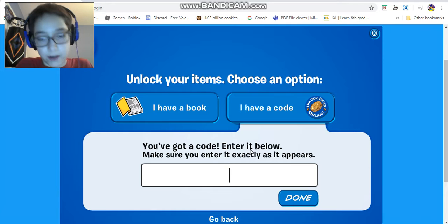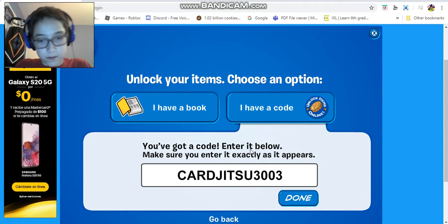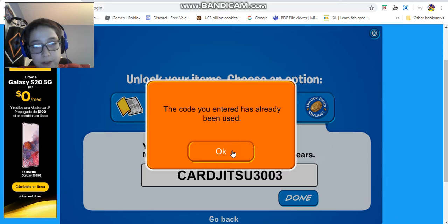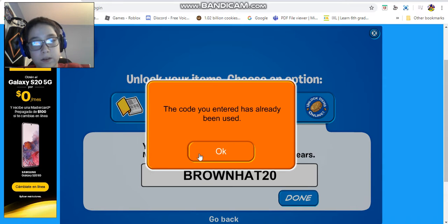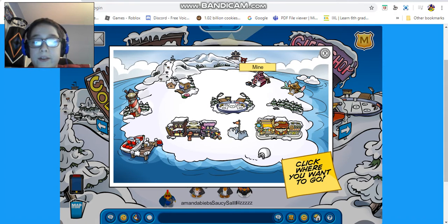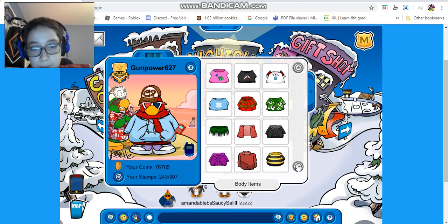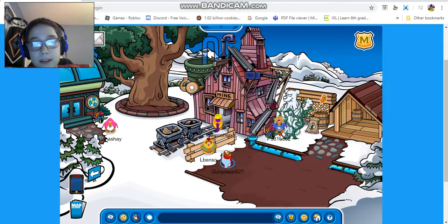In the code section there are two new codes you can unlock. One of them is Card Jitsu 3003, but as you can see that code has already been used. The other one is Brown Hat 20 - this code has already been used too. One of the new codes is the brown hat, which I'm actually wearing right here, and the other gives Card Jitsu cards somewhere in my inventory.